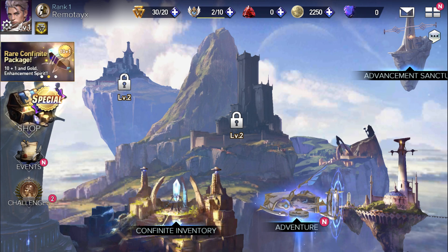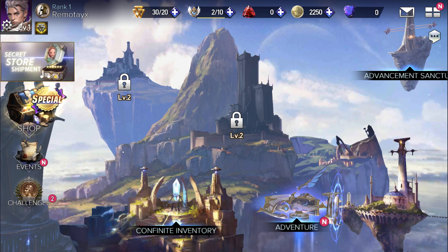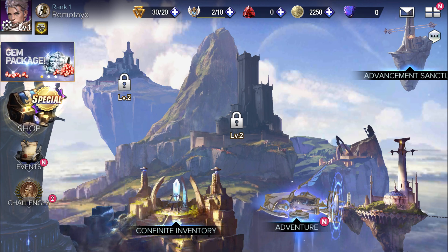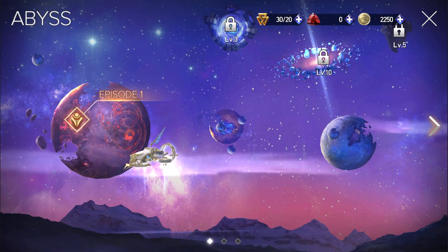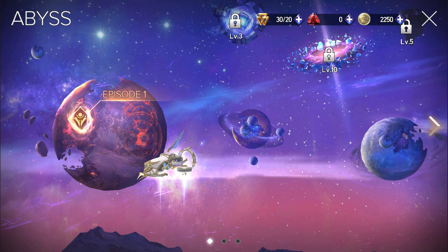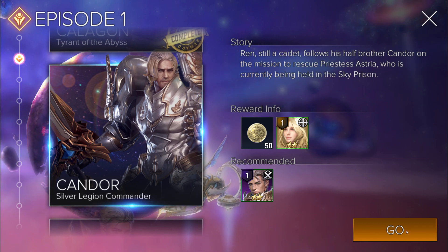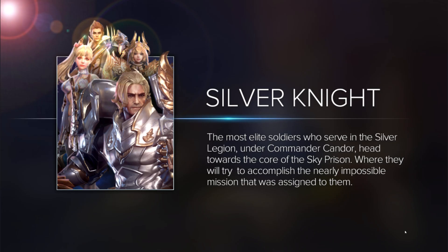Heroes of Incredible Tales has a similar screen like this, as do a lot of mobile games. From here you go through your inventory, do your gacha pulls, do your weapon upgrades, and you can also go to the game's core gameplay. You click on Adventure to start doing that. This one is actually level-based, linear progression — we're going to do episode number one and you can see the rewards before embarking on the mission.